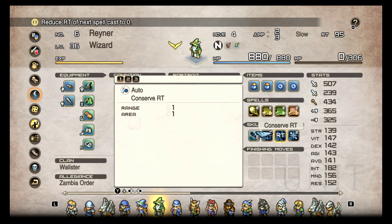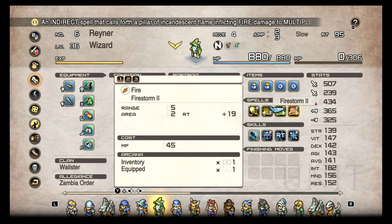But once you get access to Conserve RT, that is the Wizard's staple — that should always be on them. Basically, your next spell will not cost any recovery time, which means your turn will come faster. One of the best skills in the game. Always have that on. And Engulf is nice for AoE attacks or attacks that have an area of effect — that's why I have that. I have three of these, just to round out. I could have put ice or water in these too; I'm just prioritizing these.